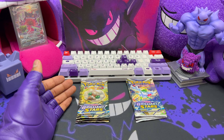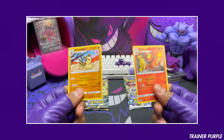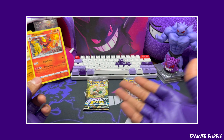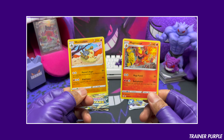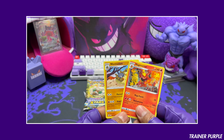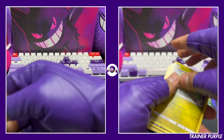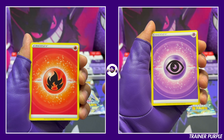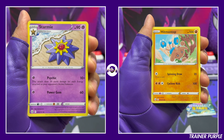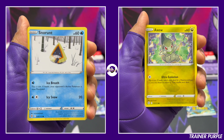But before we get into the Spring Collection Box, we're going to see which one has better hits — the single sleeves or the three-pack hanger — in a head-to-head. Got those open: single sleeves on this side, three-pack hanger on this side. For the first two packs from each, I forgot to turn on my video, but you didn't miss much — both were non-holo rares.